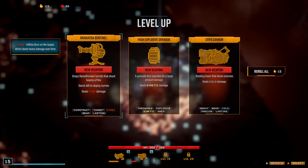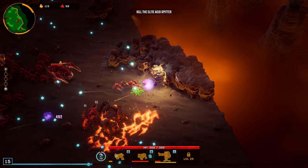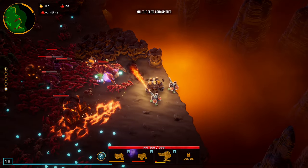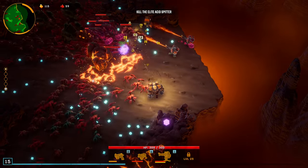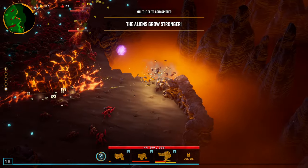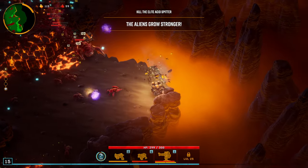Now we're going to do a status effect build. Let's go with the turret — definitely do the turret. The turret's a good weapon in general, and it's going to get that 60% buff for the fire.